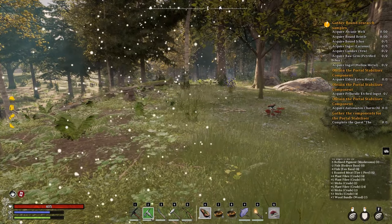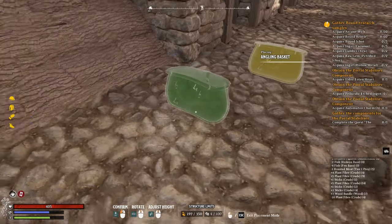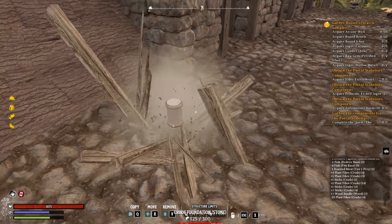Hold E to grab all items on the ground. Press X to bring up the build menu. You can move items without having to break them down, and if you don't need something you can also destroy it to get the full quantity back.